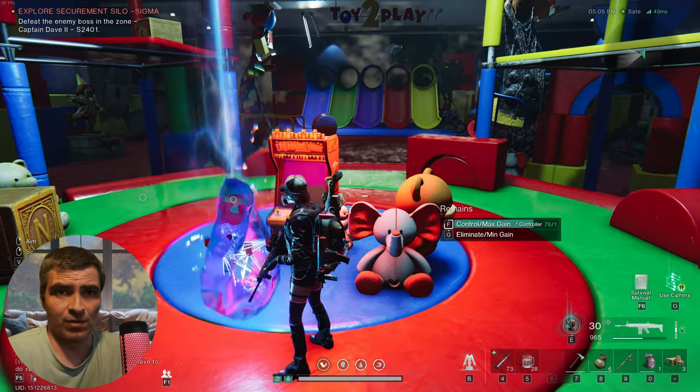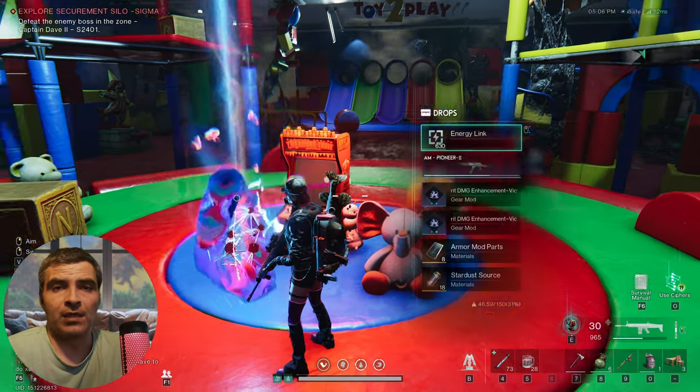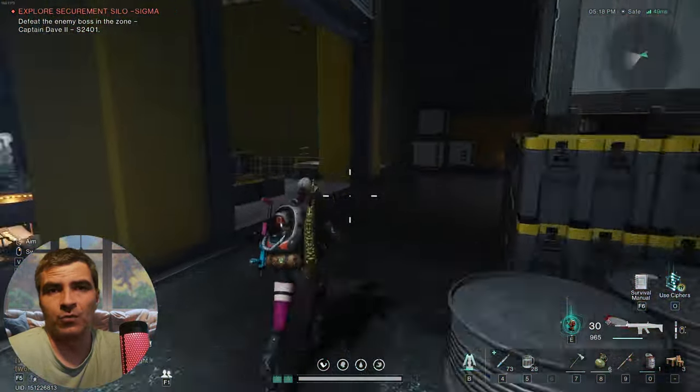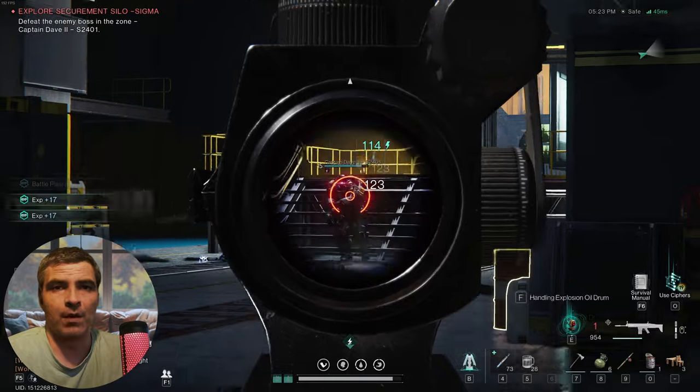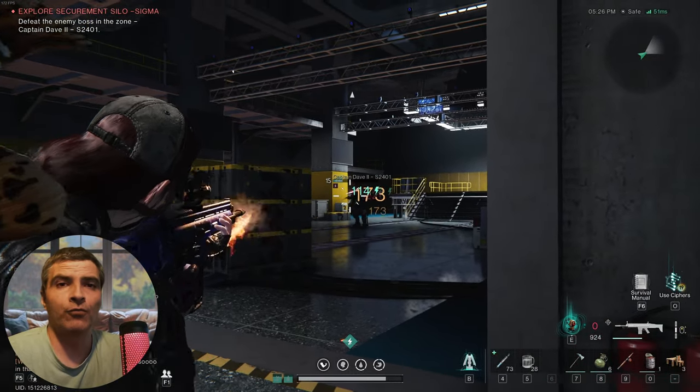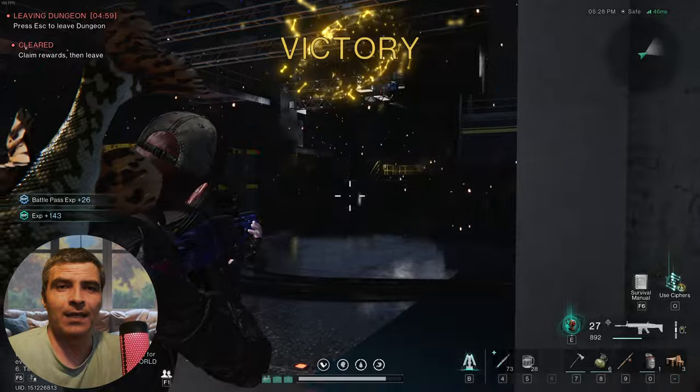Now take the stairs to the right and follow that path until you enter a big room with an elite. That's Captain Dave the Second, who is easy. Take the loot and you're basically done. Thank you for watching and until next time, take care and see ya.